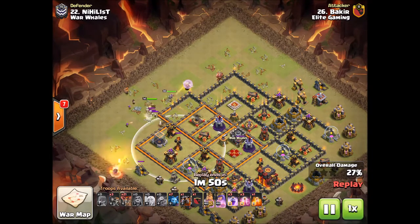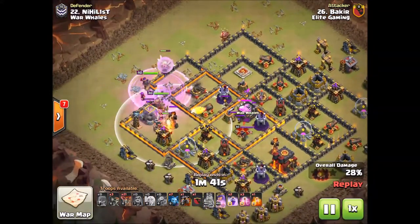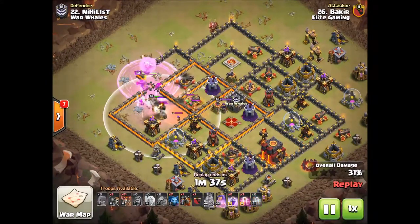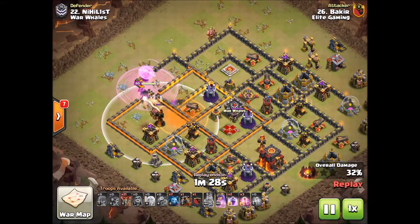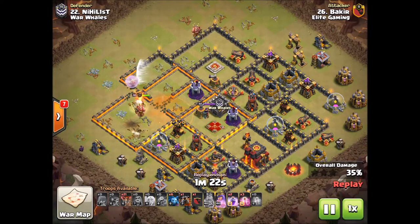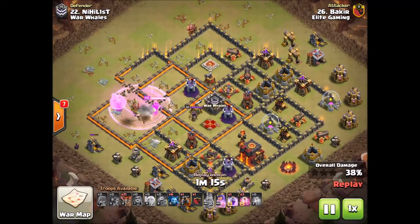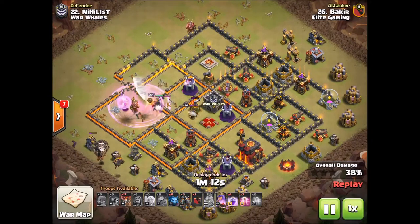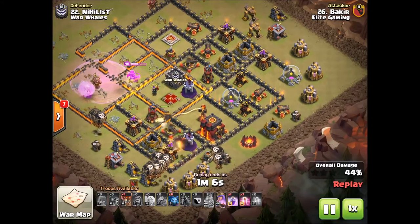The king is going to go in front to tank for the troops. There goes that single inferno — king ability right away just to keep the king alive so you get as much value as possible without the king getting locked up. Real great charge. There goes the cc — the inferno was about to target the queen, but the queen was charged with a rage spell, keeping her alive and moving through that whole section, saving the ability for a bit later. The sweeper gave Bakir a hard time, but the rage spell kept the queen alive longer.